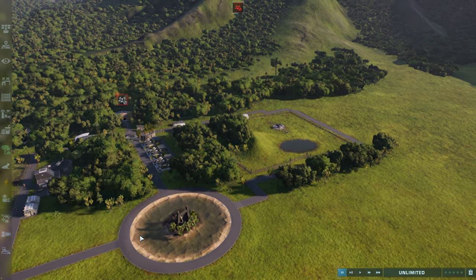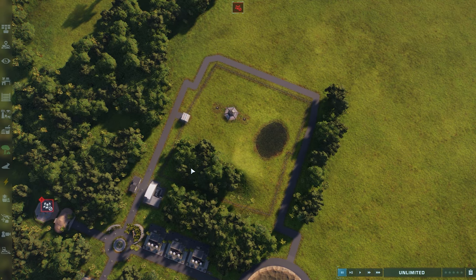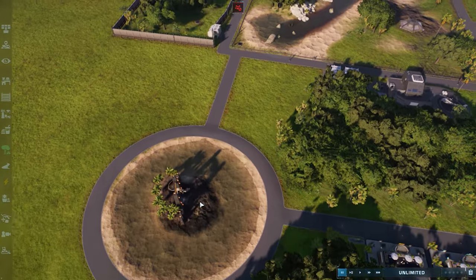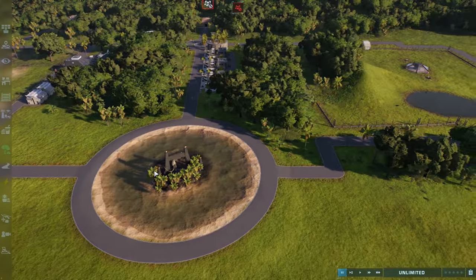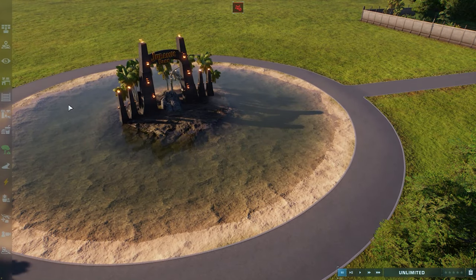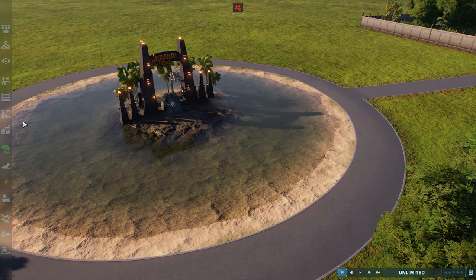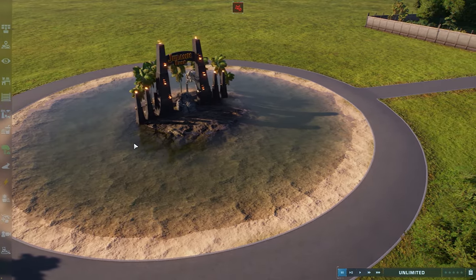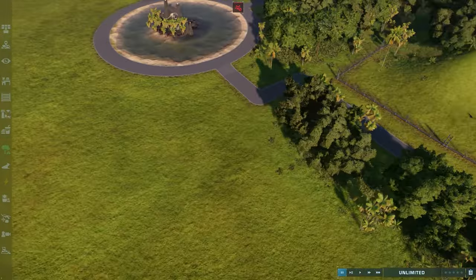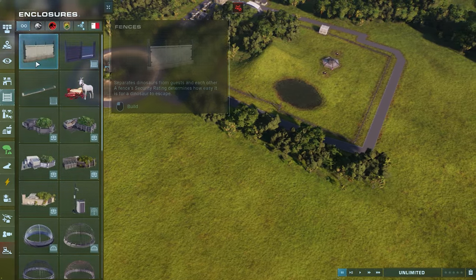Hello and welcome back everybody to the next episode of Jurassic World Evolution 2 Sandbox edition. What I have done is I've expanded the park a little bit between this episode and the previous one. I've actually created a water feature — this big roundabout following the water area of the park. I'm dividing the park up into sections, and this area here I thought we could put the Spinosaurus in.